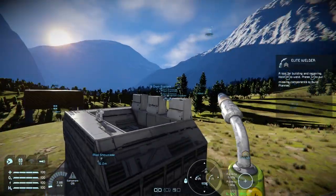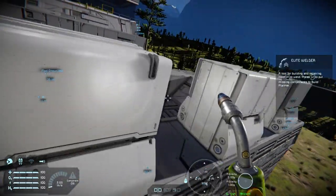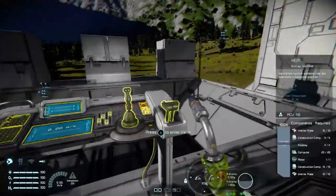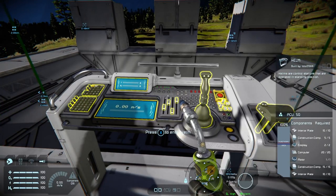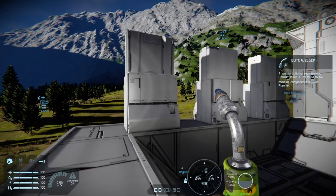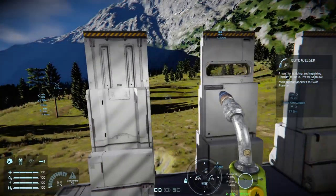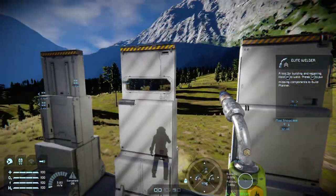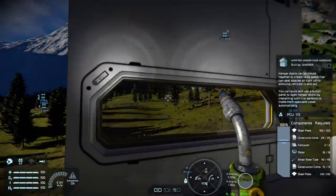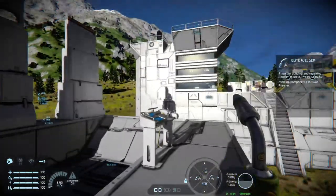Moving along, we have some new doors — some new hangar doors. There's the warfare hangar door, the warfare hangar door with a window, and the warfare hangar door two. These hangar doors are designed to fit together modularly, so they'll give you a better look. You've got your window there — very good for ship hangars or just base doors in general.